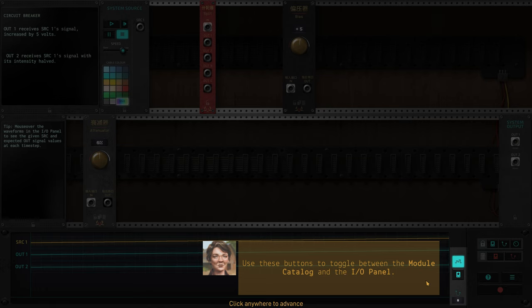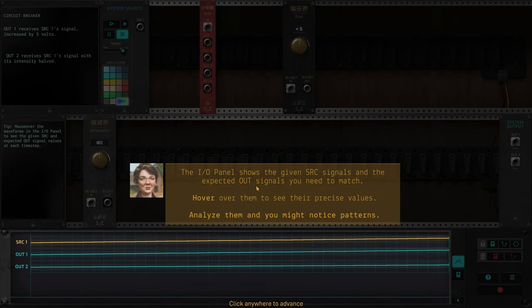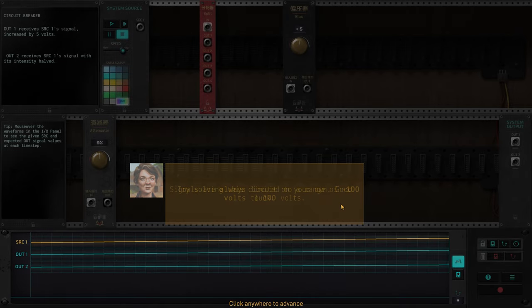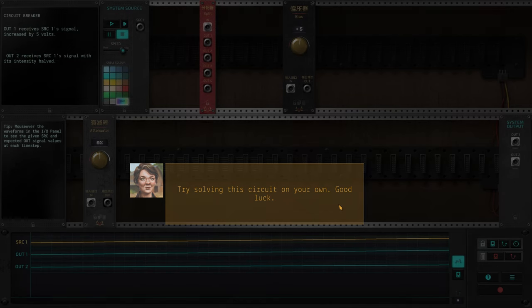Use these buttons to toggle between the module catalog and the in/out panel. The in and out panel shows the given source signal and the expected output signal you need to match. Hover over them to see their precise values and analyze them — you might notice patterns. Signals are always limited to a range of minus 100 volts to 100 volts. Try solving the circuit on your own — good luck.